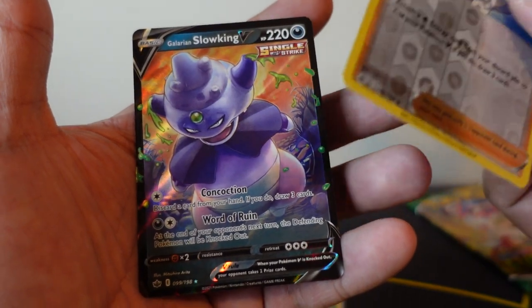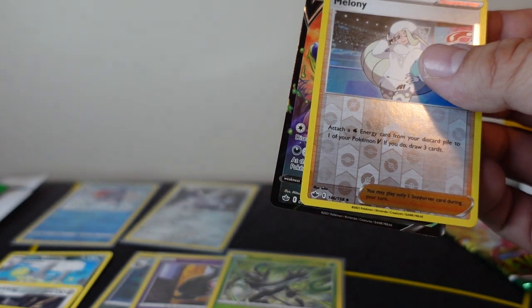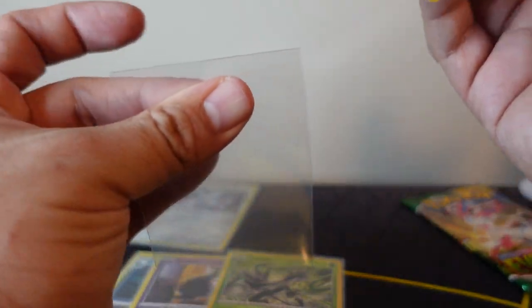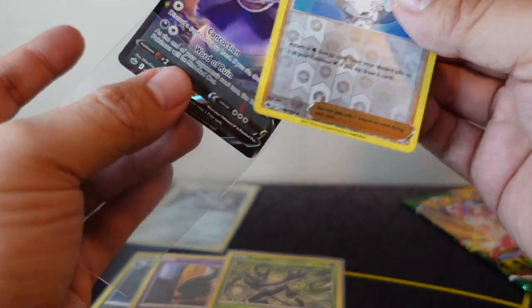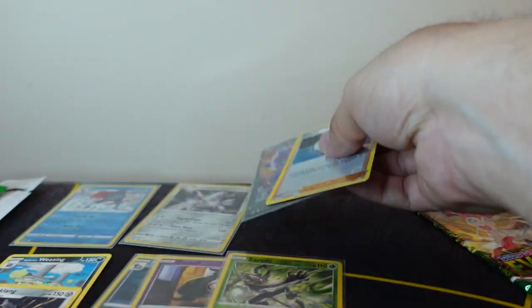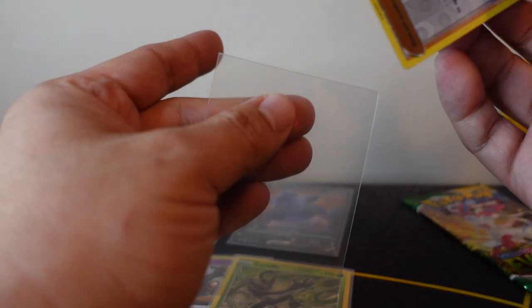A Reverse Holo Melony and our rare card is a Galarian Slowking. I can't remember — I know I pulled a Galarian Slowking from something. I'm pretty sure it was from this set. Or maybe it's from Sun and Moon. Was that card out in Sun and Moon? I can't remember.